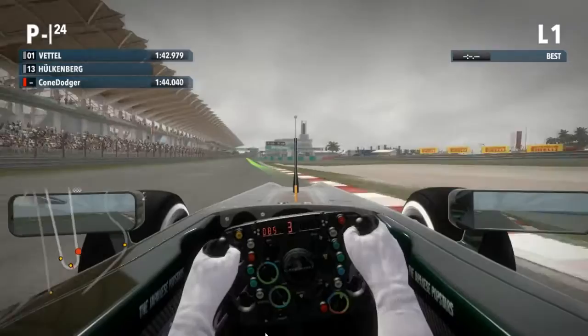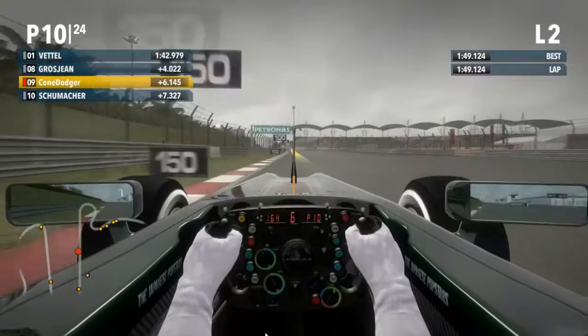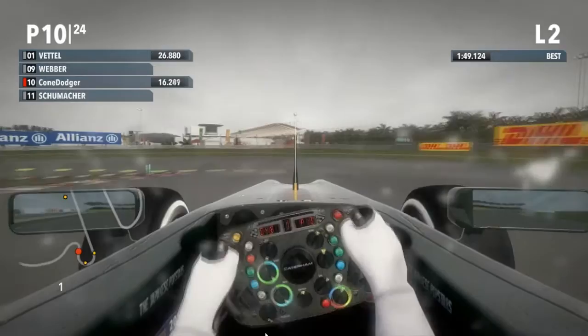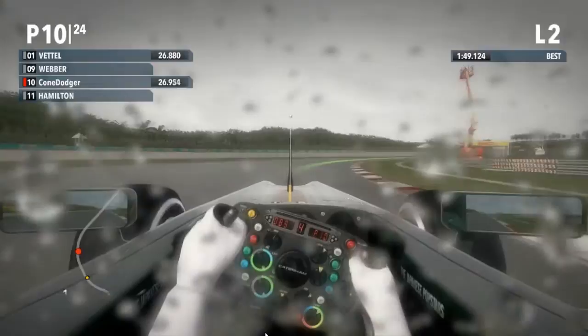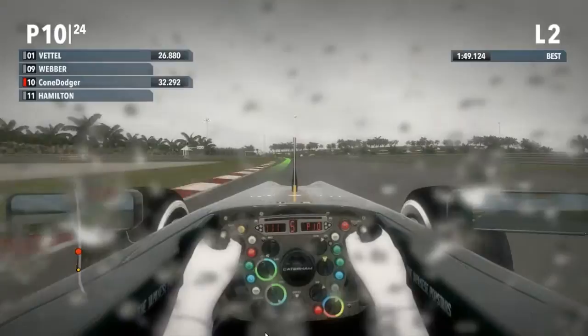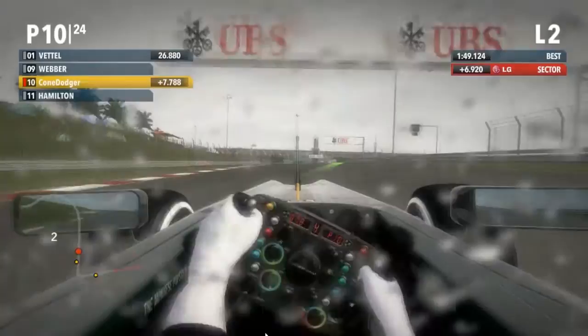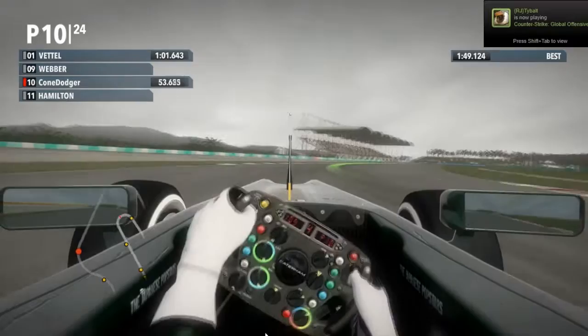I'll try and finish this lap out, hopefully get a decent time - it's not gonna be a 1:42, I ran into too much traffic. Vettel, as always, got out when it was dry. I didn't even get a lap time. A 1:42 - how does he get out so quick? I think he's on track during the introduction loop of the track. I'm struggling just to get back to pit road. Let's go with a quick car setup, set it towards the wet. I'm locking my front tire because I'm not connected to the track.